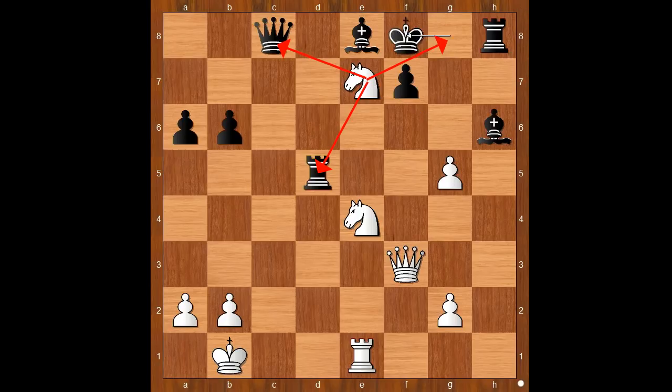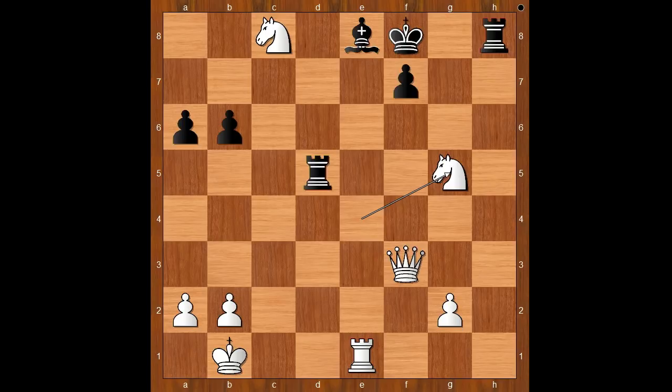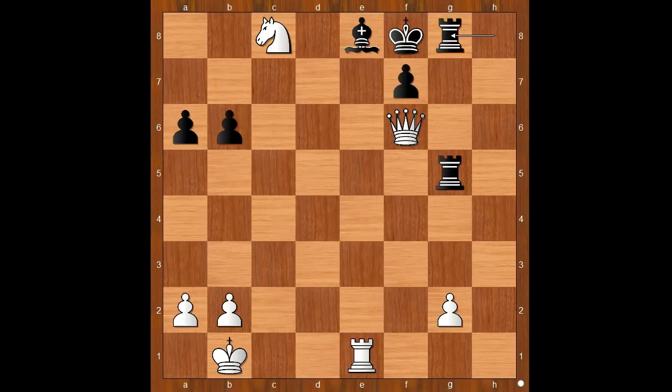King to f8, knight takes queen, bishop takes on g5, knight takes on g5, rook takes on g5. And now this is a clean-up operation. Queen to f6, forking two rooks. Bishop to b5. If rook from h to g8, then rook takes on e8 check, and after king takes on e8, queen to e7 check — mate.